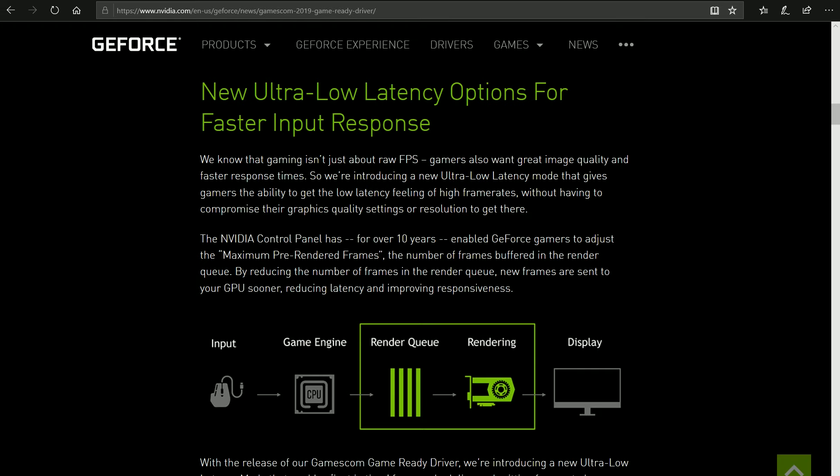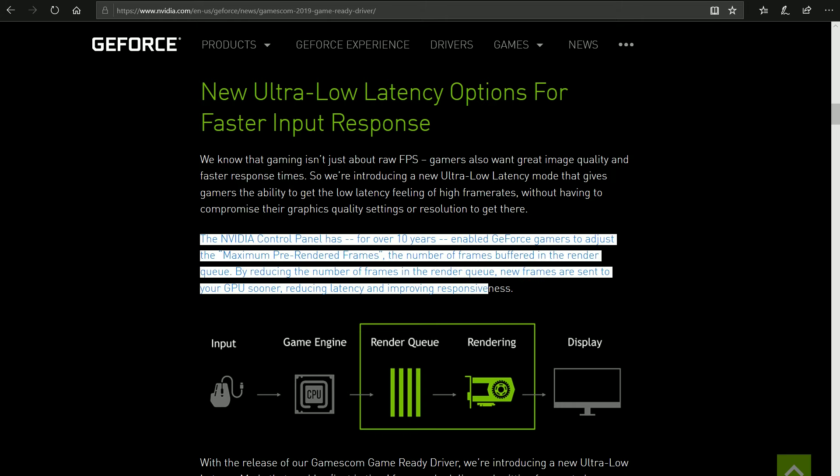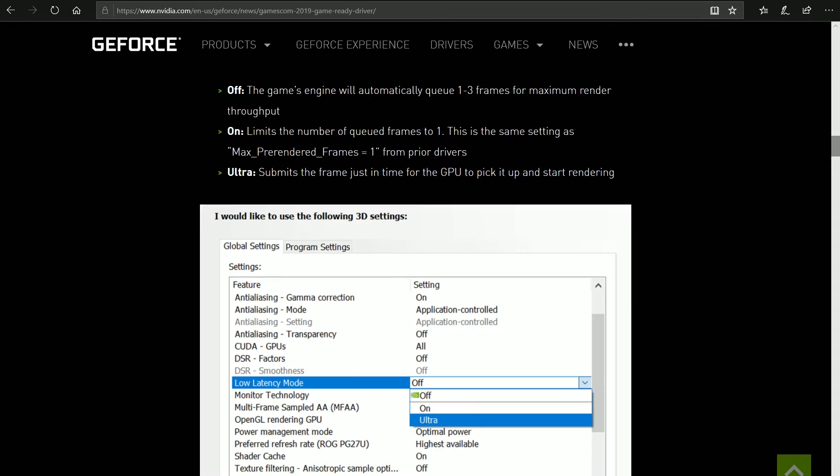Now let's take a look at what Nvidia has to say about their low latency modes. Nvidia had a maximum pre-rendered frames setting inside the control panel for over a decade, which allowed gamers to set how many frames get buffered in the render queue. A smaller buffer means less delay. In the current driver this feature was renamed to Low Latency. Off means the game engine decides how many frames to buffer, On limits queued frames to 1, and Ultra sends the frame just in time for the graphics card to pick it up and render it.